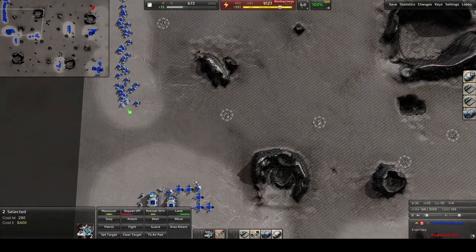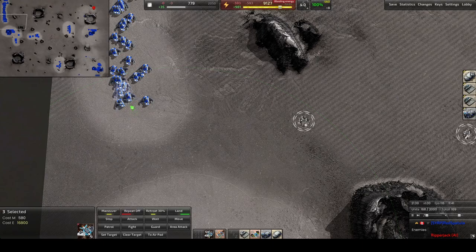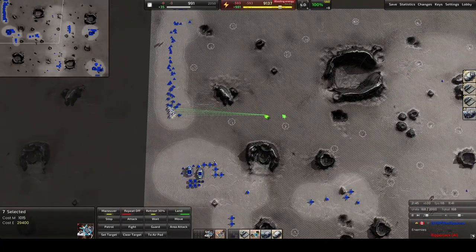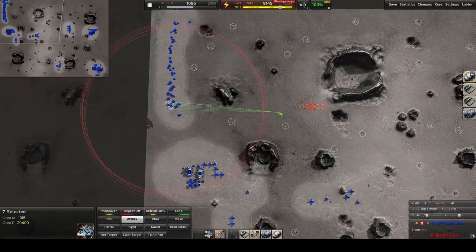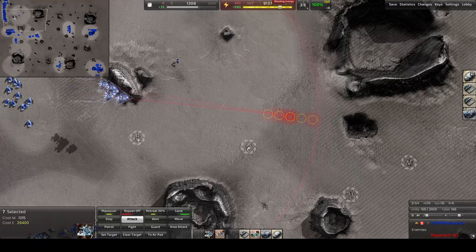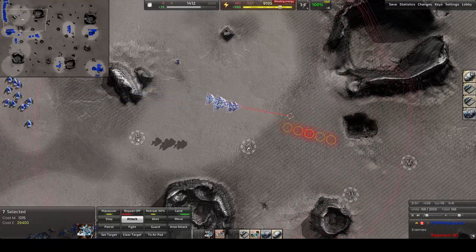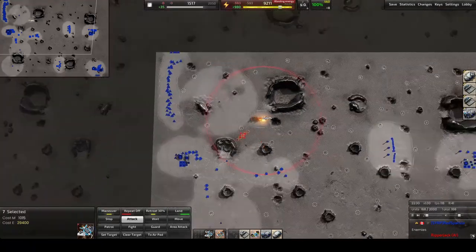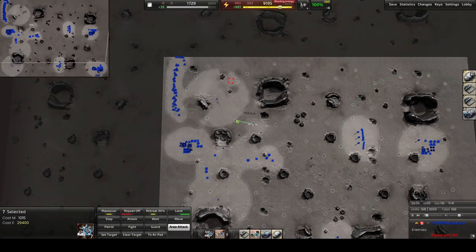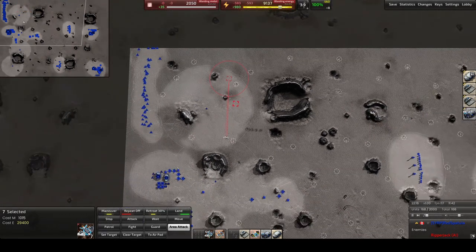Then take a few bombers — let's do five. I see so many people, including myself in my own videos, just hitting A and doing a bomb run like this, and they all bomb this same exact area. You don't really want that. You want to take out a whole enemy base by holding Control A and dragging the circle, and then they will bomb evenly around that circle. If you don't have enough bombers it'll be way more spread out. About this size for five bombers.